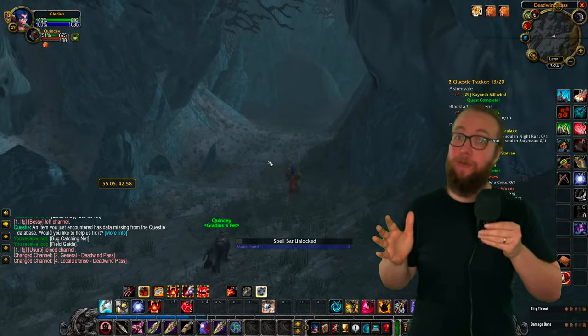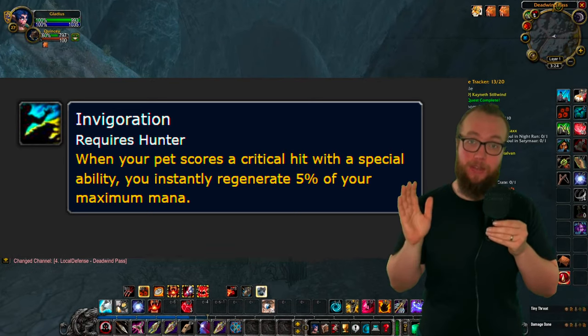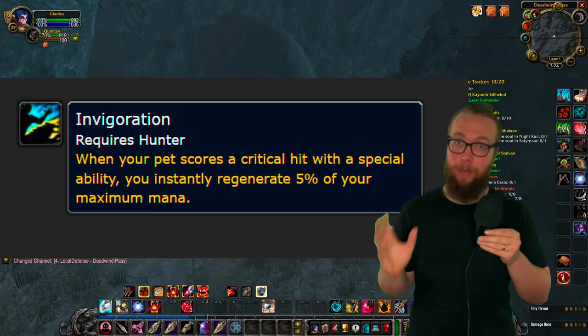Hello everyone, it's Gladius. Invigoration has been found. Invigoration helps us a lot with mana as we're leveling because we're gonna get mana back every time our pet does a special attack.